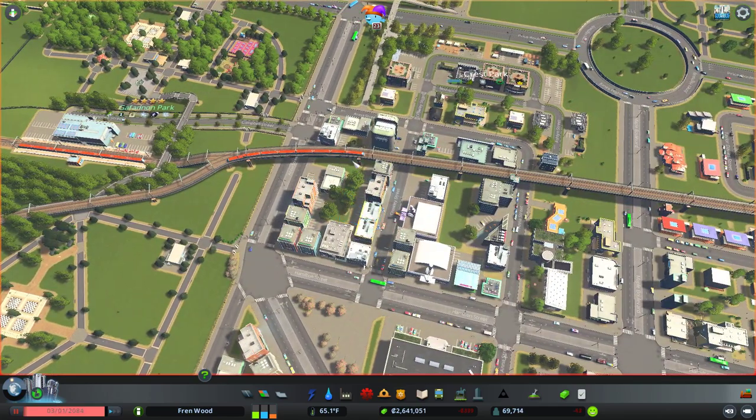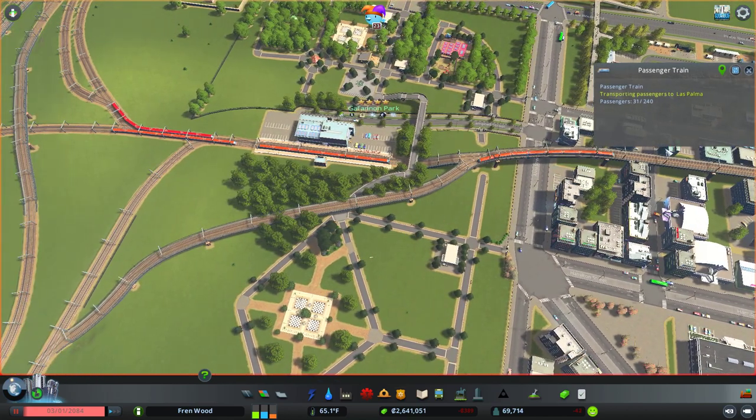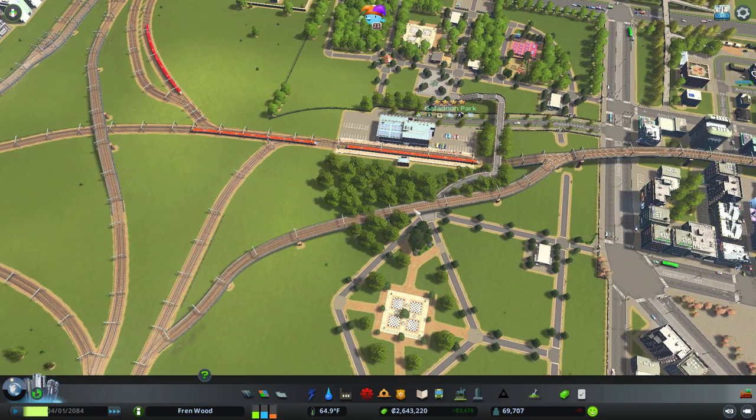Notice which train this is — okay so that's the intercity train, or kind of international train that leaves the map. And he is now no longer passing through the station.